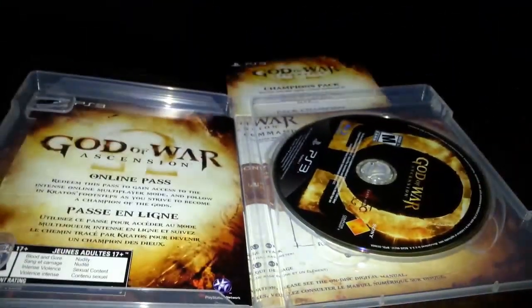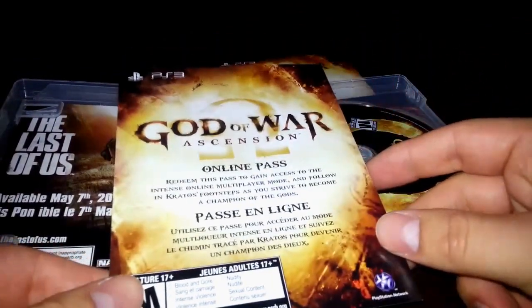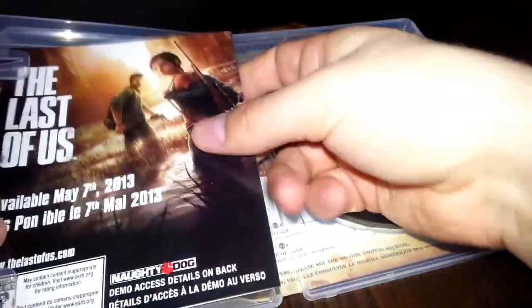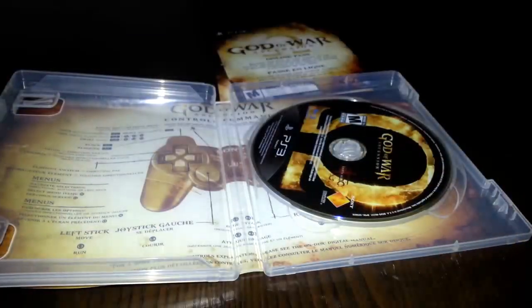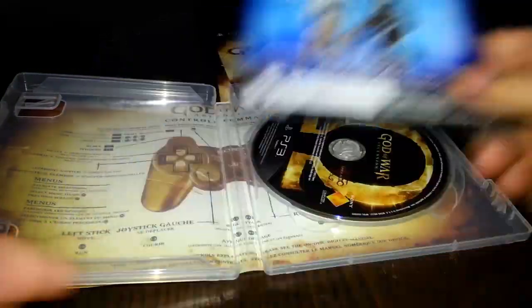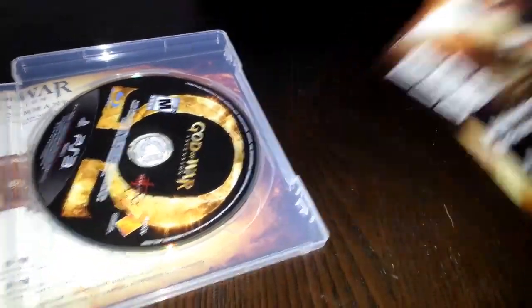Let's go ahead and show you what's inside — the God of War disc right here itself. All these codes are already redeemed, as usual. Here is the God of War Ascension Online Pass — you'll need it to play online, so if you're planning on renting it, you won't get access to the multiplayer. And of course, The Last of Us demo is here as well. The code is inside. You also have some cool stuff for PlayStation and Battle Royale, the controller layout, and then the disc itself — all brought to you by Santa Monica and Sony.